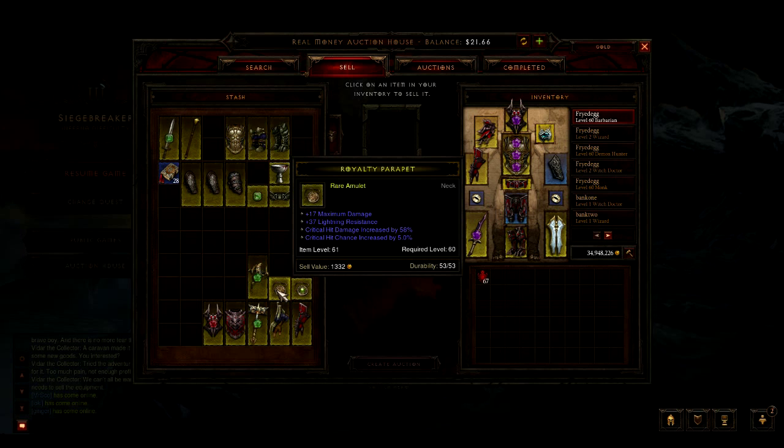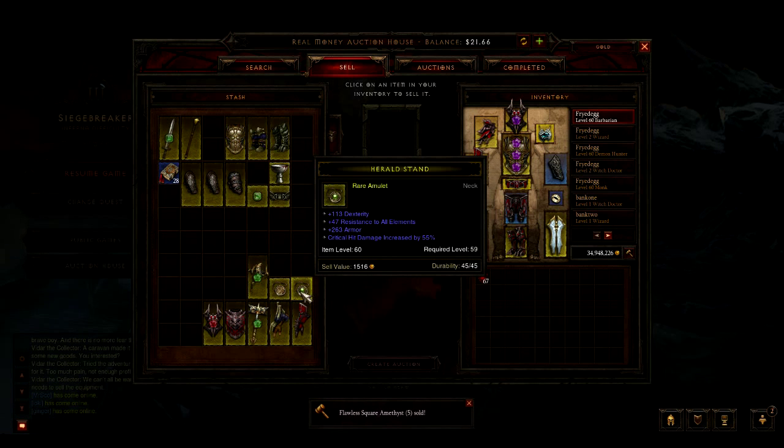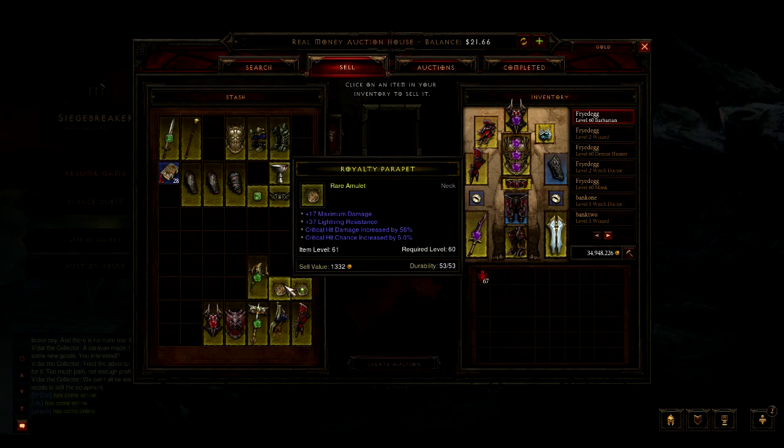Basically anything with crit hit damage and crit hit chance is a sought-after item right now because crit damage and crit chance are very overpowered, and basically every class wants them. These aren't even that good, but they do have high rolls on the crit hit chance and damage. Here's what we're going to do — we're going to price this out on the real money auction house first.